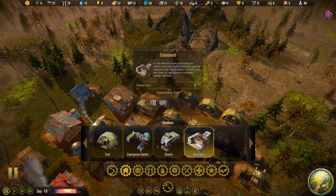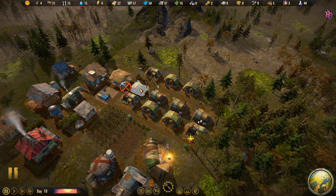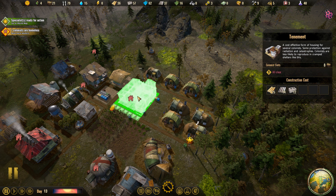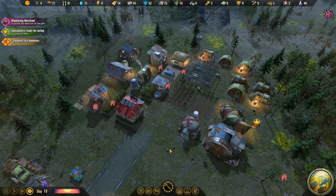With the communal living tech, we have some new shelters available including tenements, which can house eight people — a very cost-effective form of housing for several colonists. In terms of overall cost: a basic house is five lumber, six concrete, and eight metal and houses three people. A tenement is 25 lumber, twelve concrete, and less than double the metal, but houses eight people. If you're willing to spend more lumber, it's ultimately more concrete and metal efficient. Let's go ahead and salvage some of these tents and replace them with tenements.